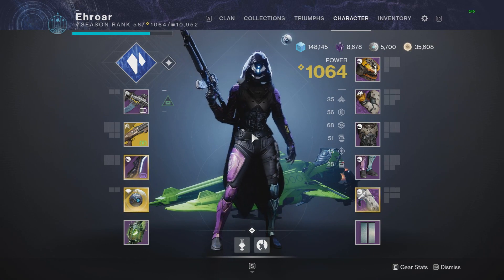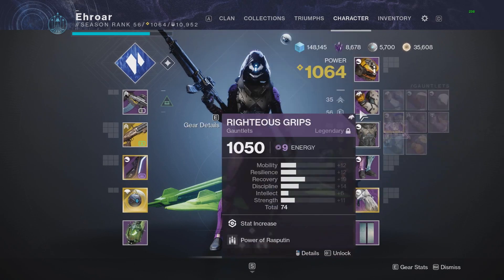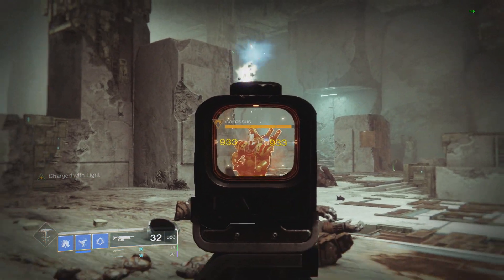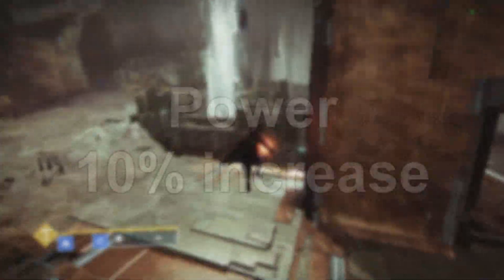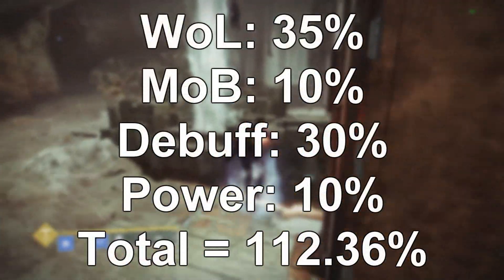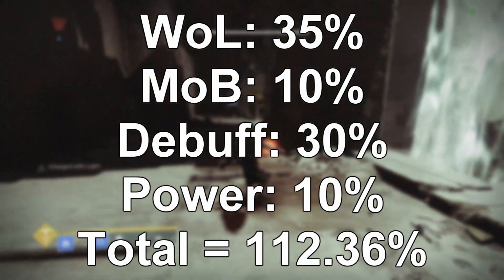Normally in Destiny 2, you can only have one buff and one debuff — but this is not following those rules. There's one other thing in the game that also doesn't follow the rules: Power of Rasputin, a Season of Worthy mod. It's a 10% debuff that works with other debuffs, just like the exotic helmet perk works with other buffs. For example, we had 933 on Carl and threw a warmind soul at him with Power of Rasputin — it went up to 10,026. So in theory, as long as we have everything going our way, we can have Weapons of Light, the exotic helmet perk, a debuff like Tractor Cannon, and Power of Rasputin all at the same time for a total of 112% increase.